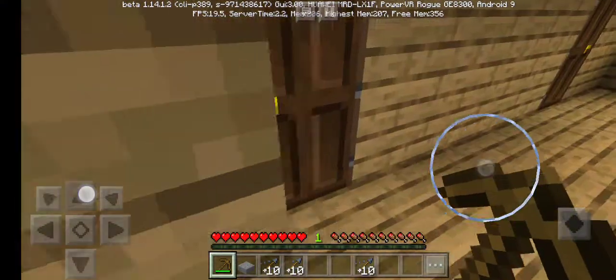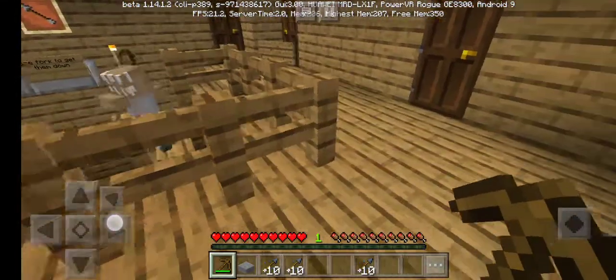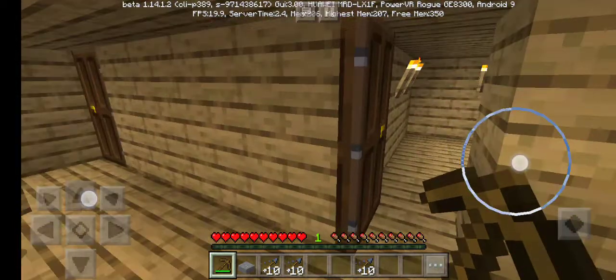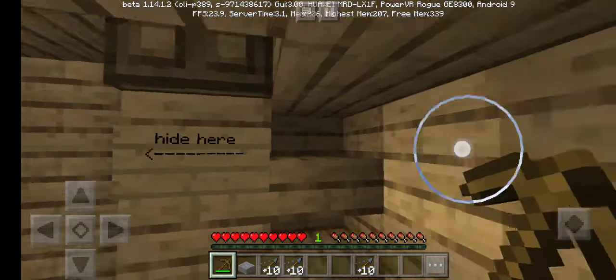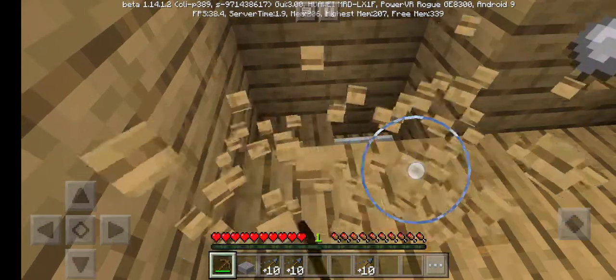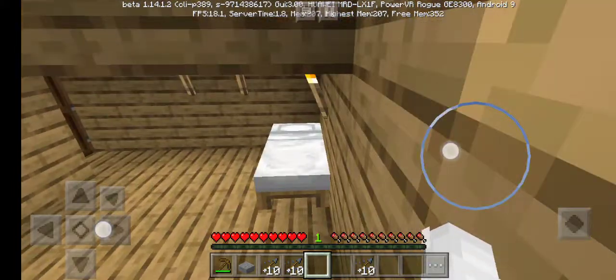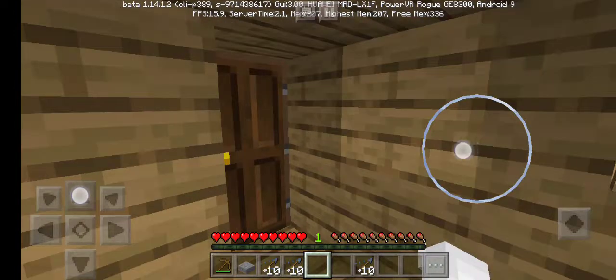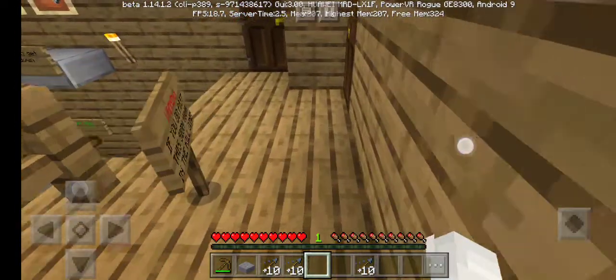The save zone is up there. What's in that room? I can hide here. Let me try to break that bed — it's giving me the creeps now.